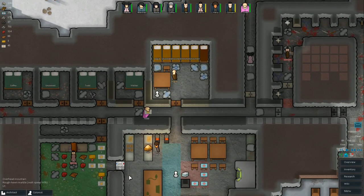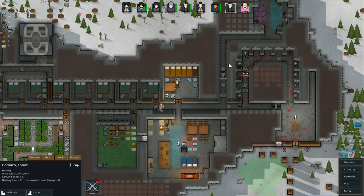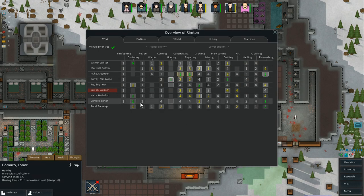Last time we left off, right as we were going out, we had Komoro here join us. And if you noticed, you would have seen him up there in the corner pop up on our little list of colonists. We already went and prioritized his tasks before we got started.